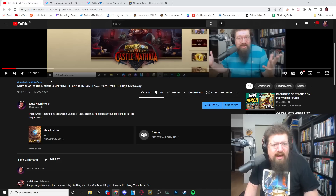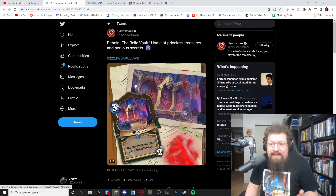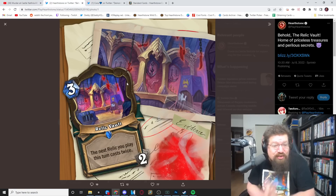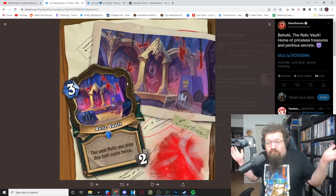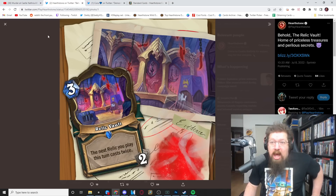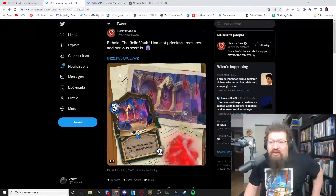So what am I talking about — a card we don't know what the hell it does? Is it useless? Well, it's the Demon Hunter location, and it is called the Relic Vault. The next Relic you play this turn, cast twice. What's a Relic? Surely they'll tell us — and nope, it's nowhere to be found.